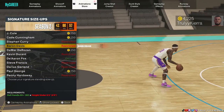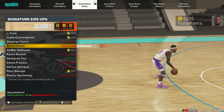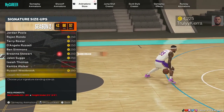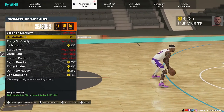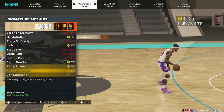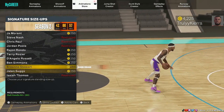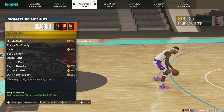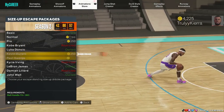For the signature size up you get Baron Davis. And let's see — wait a minute — we got CJ McCollum. And then you got Breanna Stewart — I'm officially weak, I'm glad they added something but it probably will not get used. And for the size up escape package we got Kevin Durant.